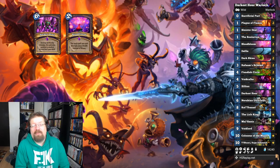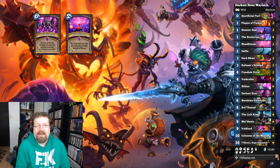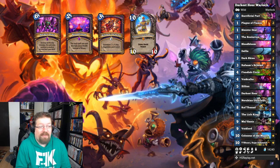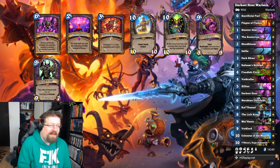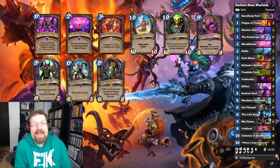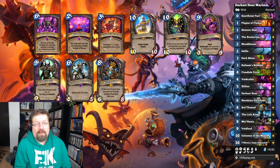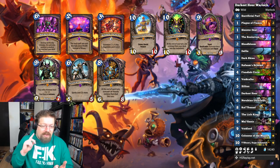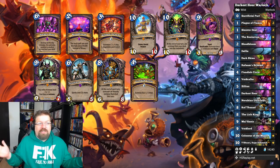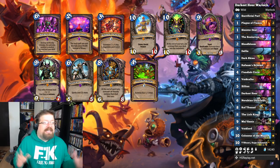When you have a card like Bloodbloom, which allows you to use your health instead of mana to play Darkest Hour, you can play Fiendish Circle for three mana, then Bloodbloom for two mana and cheat out Darkest Hour — and all of a sudden you have a Colossus of the Moon, a Yshaarj, a Voidlord, Mal'Ganis, N'Zoth and Kel'Thuzad on the board on turn five. You can even get this combo active on turn three with the coin. If you have two Bloodblooms in hand, you can Bloodbloom, Fiendish Circle, Bloodbloom, Darkest Hour — you have four cheated minions. You're going to win the game.